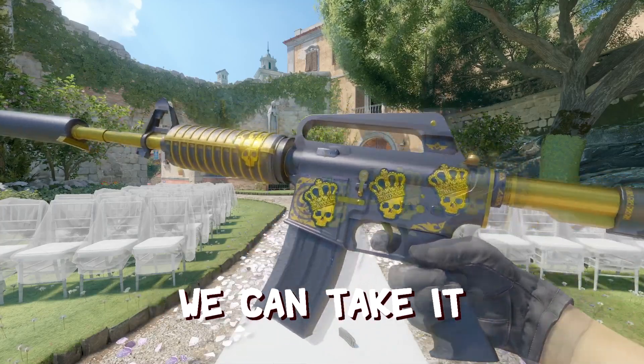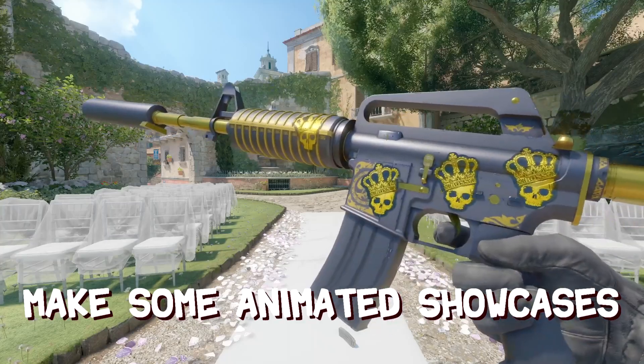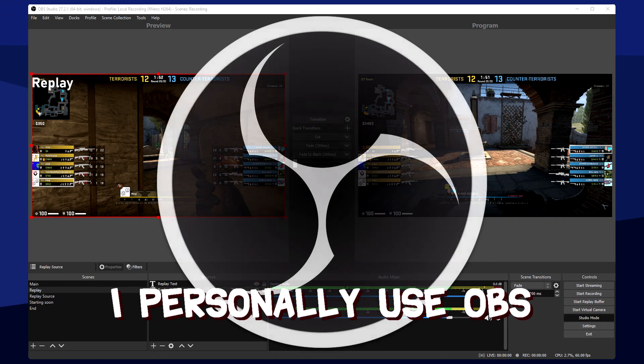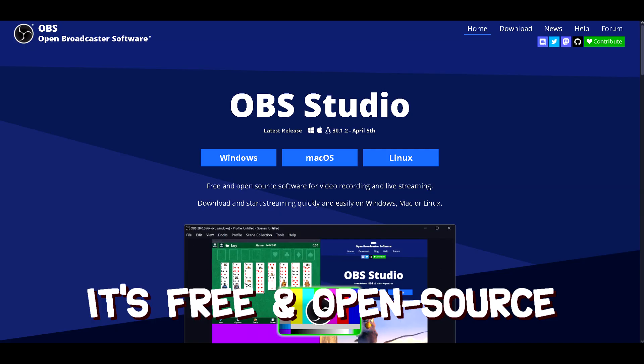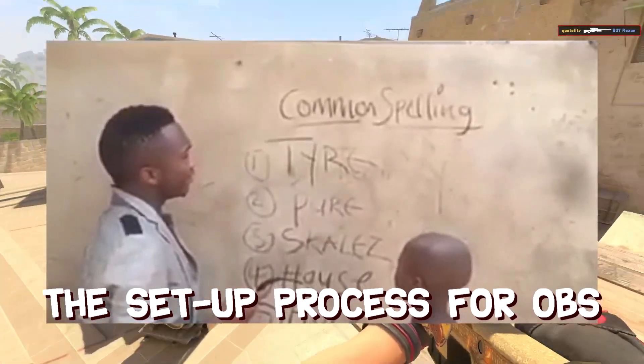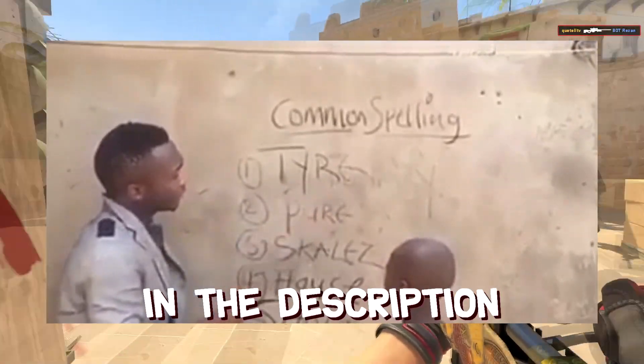But why stop there? We can take it a step further and make some animated showcases. For this we'll need third-party recording software — I personally use OBS. It's free and open source. While I won't be running you through the OBS setup process, I have linked a separate video in the description.